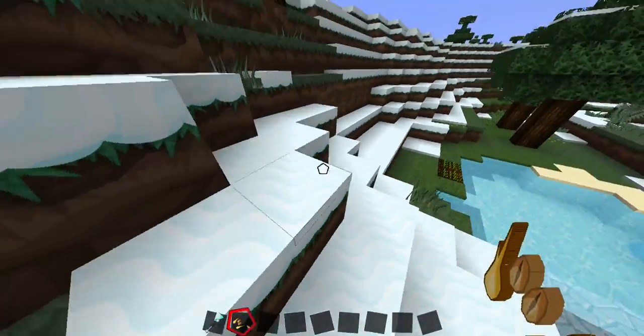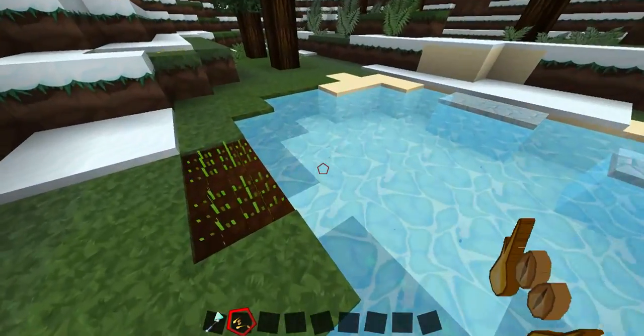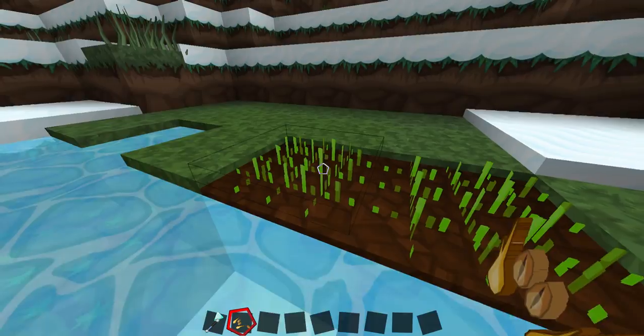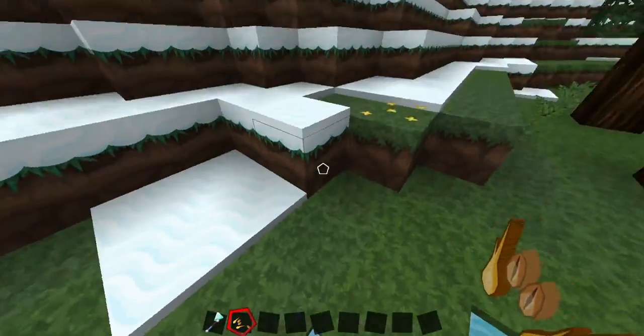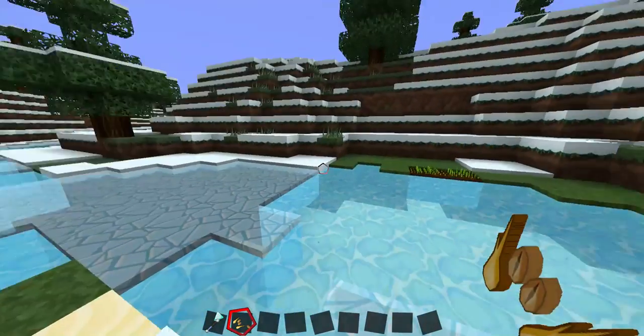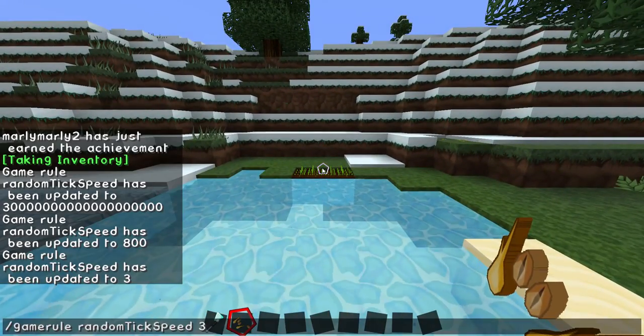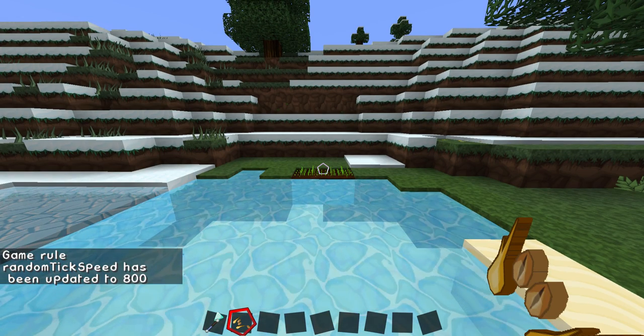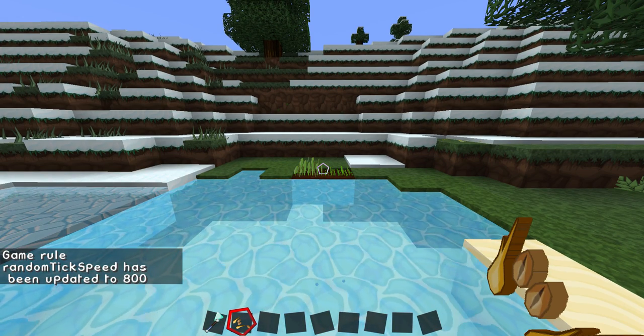Every so many ticks, something happens — like this wheat growing up one stage. So if you change the tick speed, how commonly these ticks occur, you can get it to grow lightning fast. So if I change this to 800... it grows instantly.